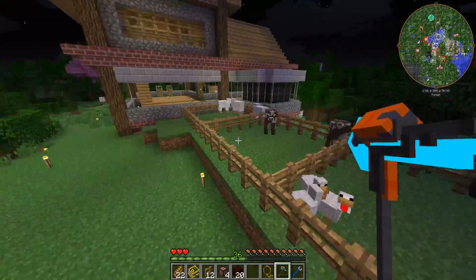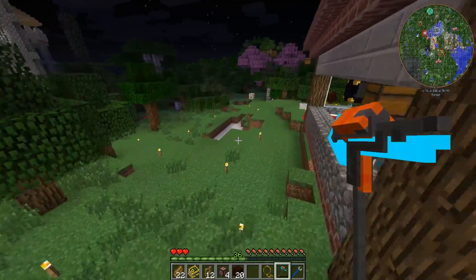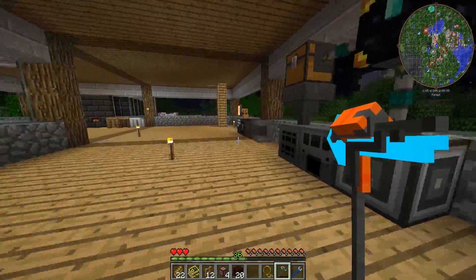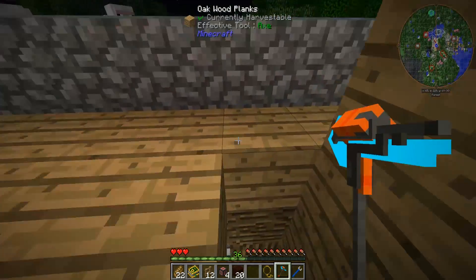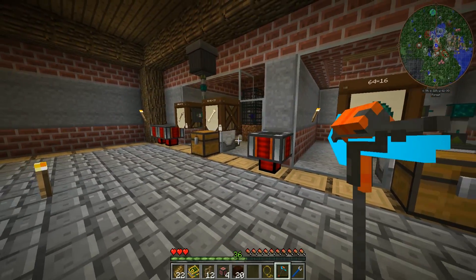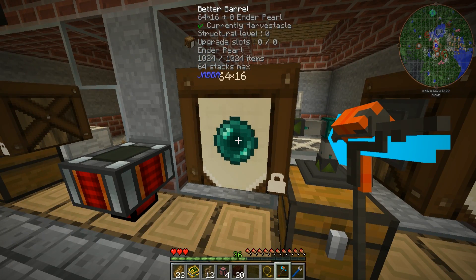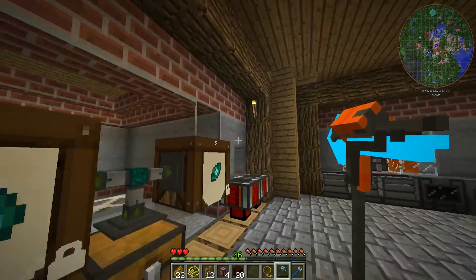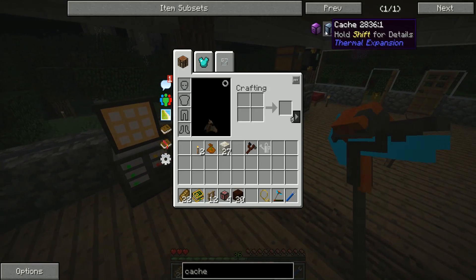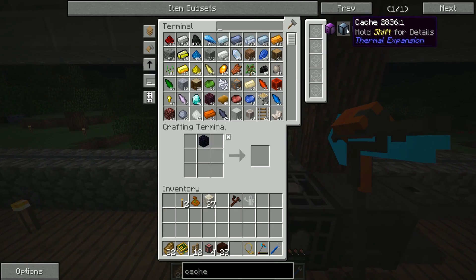We're going to pull stuff out of this hopper using a couple of thermal expansion caches, which store a large quantity of one singular item. They're kind of like the Jabba barrels we have downstairs, but cheaper to make and they hold a lot more. For example, a better Jabba barrel can hold up to 4,096 items, whereas a basic thermal expansion cache can hold up to 10,000 items — and all it takes is four pieces of tin and one log of any kind.